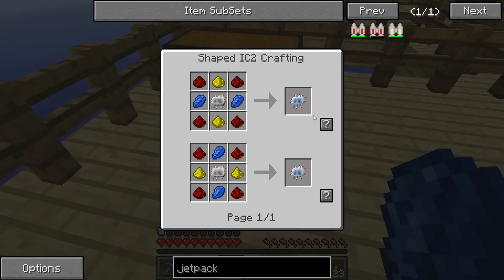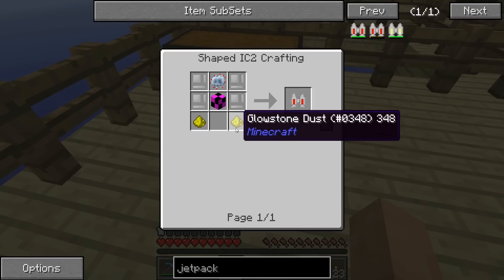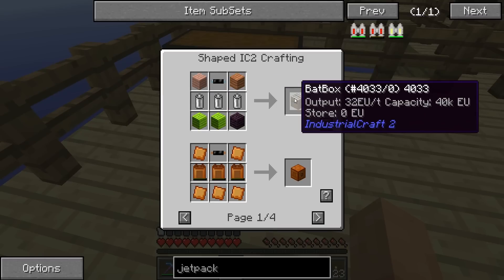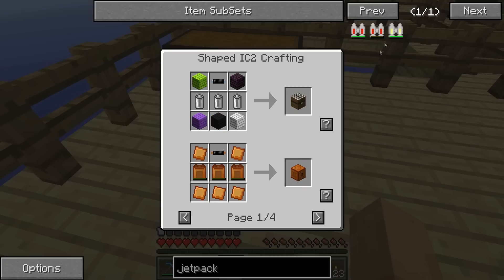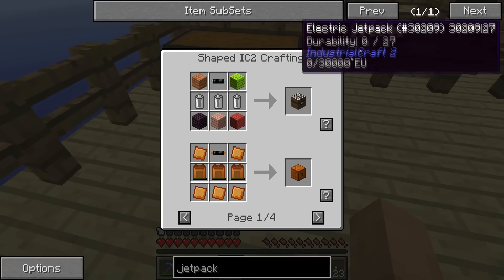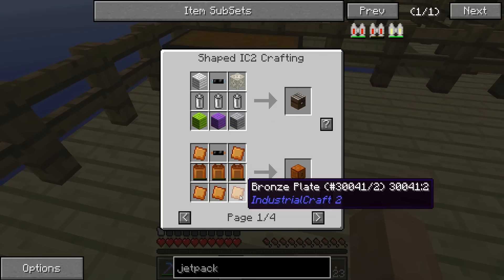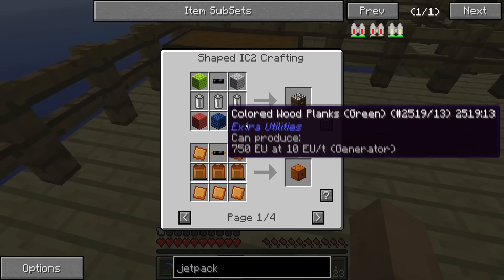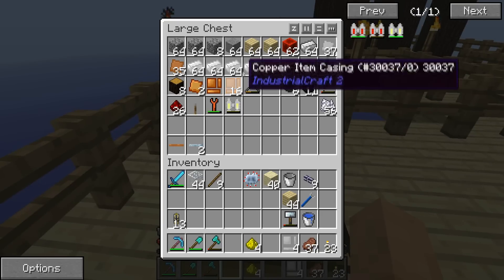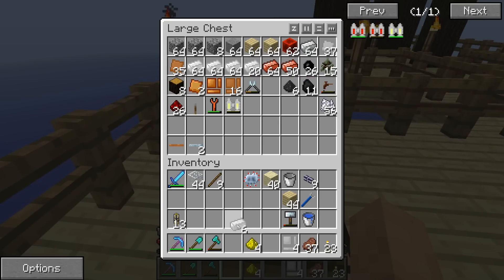We need this — we need an advanced circuit, which is like so. You need a little bit of glowstone, some iron casing. I'm assuming you place in the size — I don't know if it matters much, so let's do the cheapest. It's planks with insulated tin and three RE batteries. Four, five, six of you — we'll need six of you.